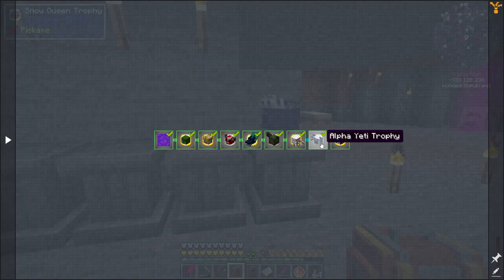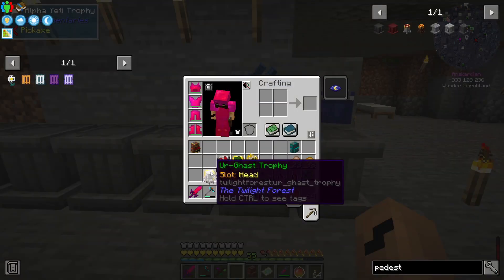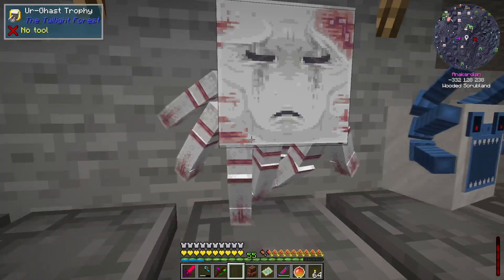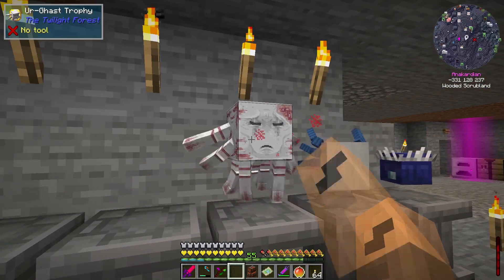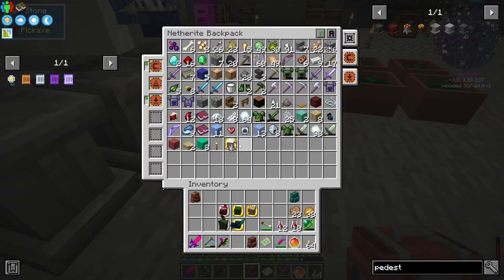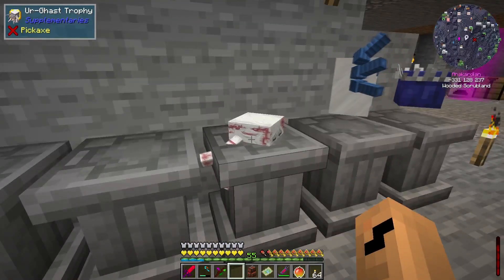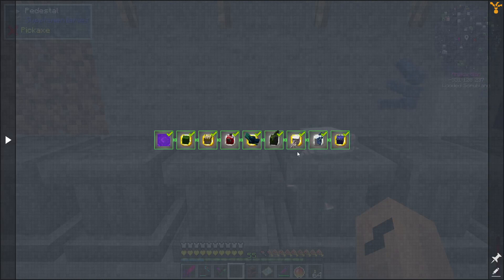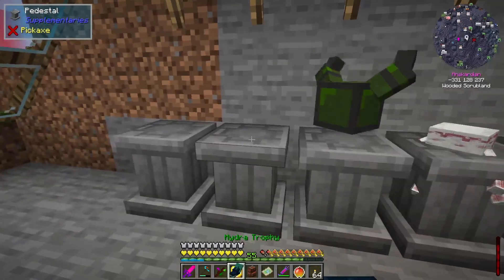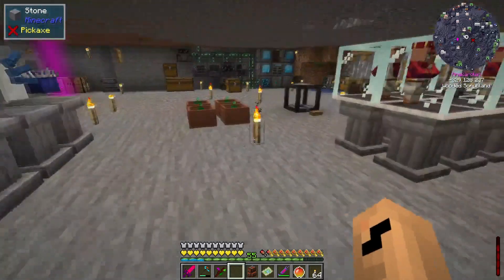Let's just check the order: Alpha Yeti, Ergast, okay. Alpha Yeti there, Ergast... oh my, you are very disappointing. So then we have Night Phantom, the Hydra head, and the Minoshroom.